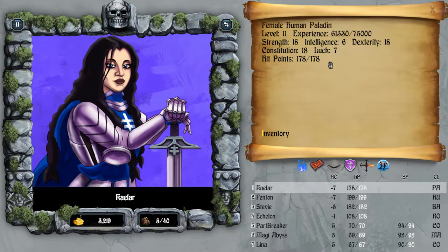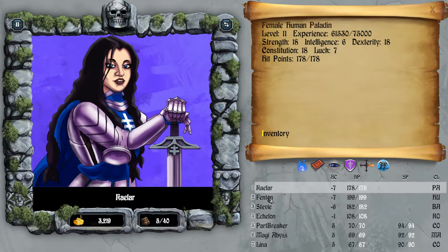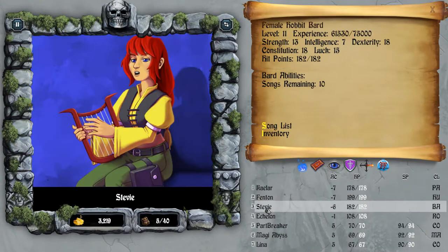Here's an update of my characters. Kalar, for instance, has Strength, Con and Dex at 18, and they are all level 11. Fenton has the same stat array - going to get Intelligence up in about 3 levels maybe. 82 crit, which is nice. The Bard, besides Dex and Con being nice, is still working on Strength. Luck is getting a little bit up there, so it's alright.